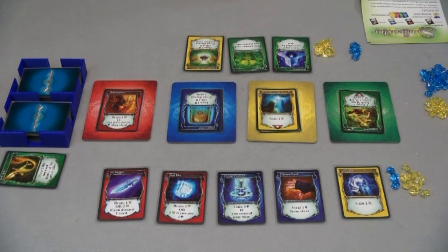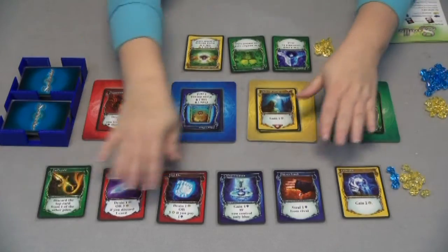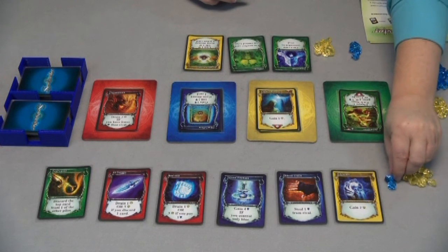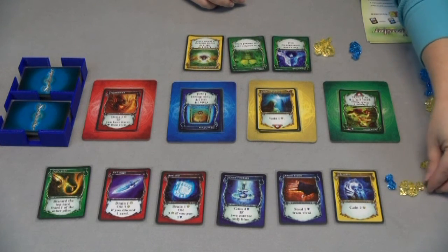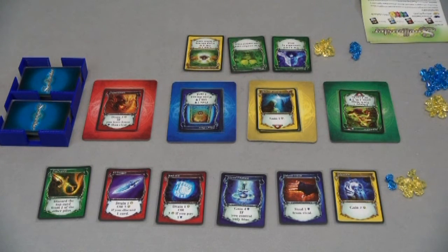It can also be played with three players. In the three-player game, one person would start with six cards and two sapphires and their ten energy, and the other two players would start with ten energy, two sapphires between them, and each had three cards. You'd kind of play like that, so it's a little bit of a team-up, which some people may like and some may not.